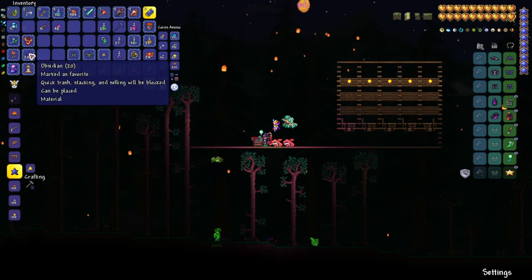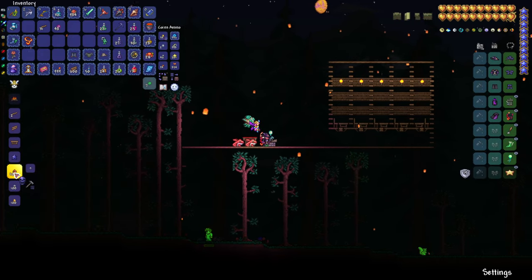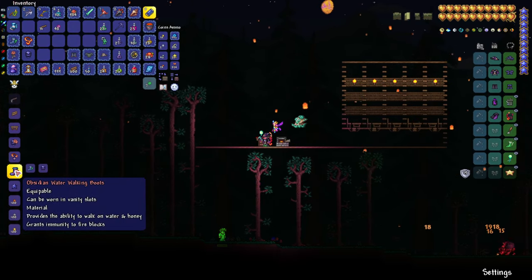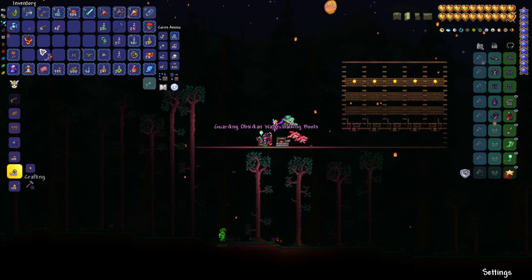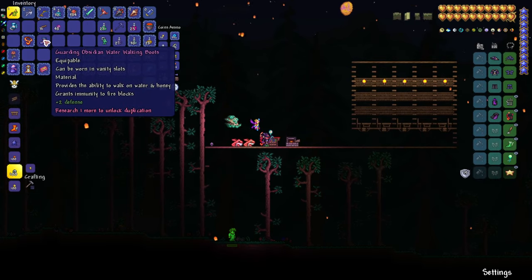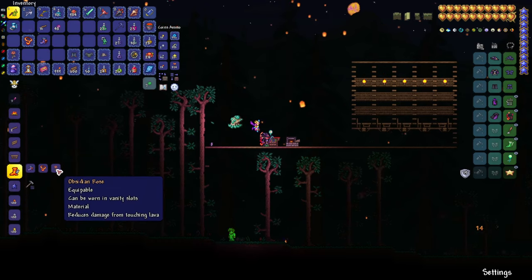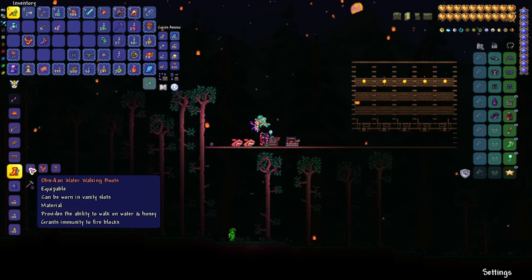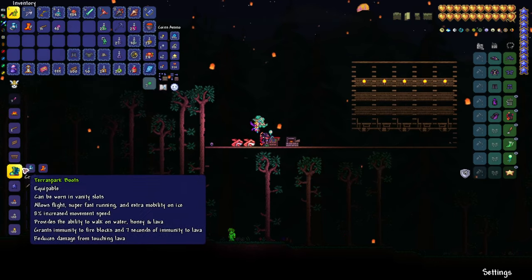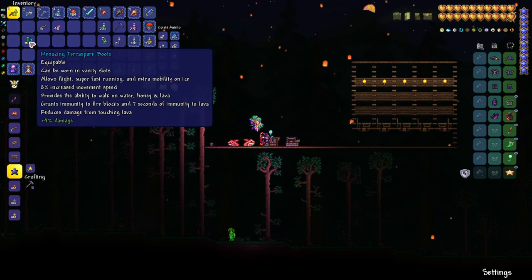Finally, we craft the Lava Waders. First, craft an Obsidian Skull from 20 obsidian at the furnace. Then combine the Obsidian Skull with Water Walking Boots to make Obsidian Water Walking Boots. After that, combine the Obsidian Rose, Lava Charm, and Obsidian Water Walking Boots to craft the Lava Waders — this is the change in 1.4.1. Finally, combining Frostbark Boots and Lava Waders gives you the Terra Spark Boots.